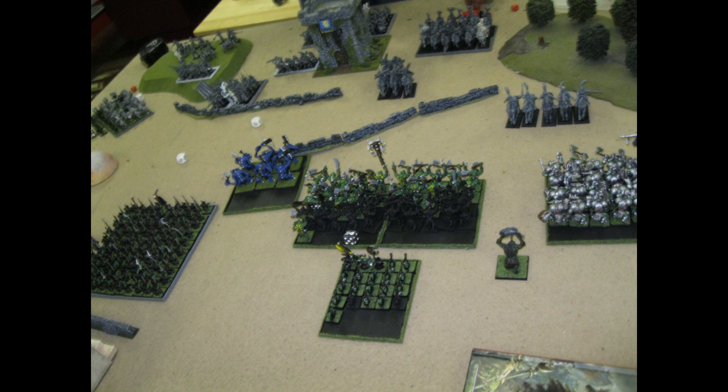My turn 1 — the night goblins move out of the building and move up, everything else just moving up. My single troll charged the pistoliers to try and scare them off, but it didn't work — he shot at me, did nothing, and I failed the charge. In the magic phase I got the plus three attacks and strength on my shaman, and with Hand of Gork I teleported my squig herd horde up on the far left, so now his war machine hill is completely screwed. Once that's gone it's going to be a mop up.